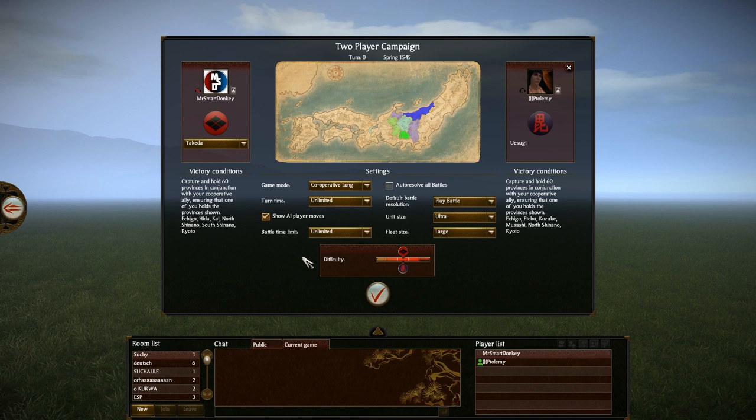We're playing a long cooperative match. We're not going to be playing against each other. Turn time unlimited, show AI player moves is on, battle time limits unlimited. The default battle resolution I put on play battle - it just means that it will default to you going to play the actual battle until you click that you want to skip. Unit size ultra and fleet size large. And we're playing on hard difficulty, both of us, otherwise it's going to be too easy or ridiculous with the navies.